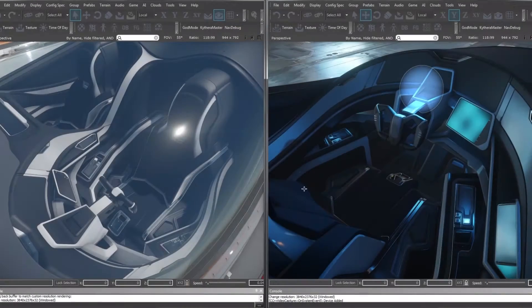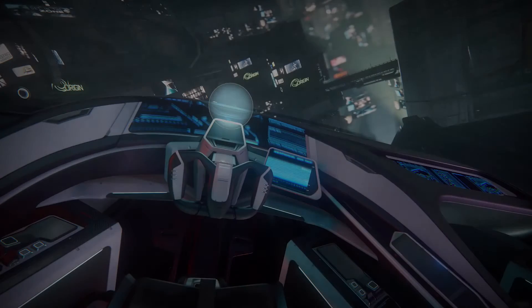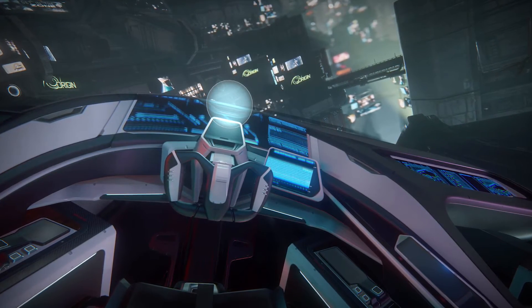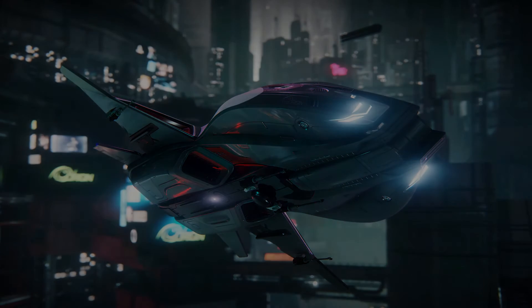I've been working with Paul Delessi on this ship and I've been in charge of the cockpit and the interior. When we were looking at this ship, we were looking towards futuristic cars, sports car interiors, trying to make it look as sleek as possible. Some of our ships are more battle-ready, but this one is supposed to be as sleek as possible — moving away from metal surfaces, getting nice carbon fiber, plastics, and high-tech materials, making it as shiny as possible.